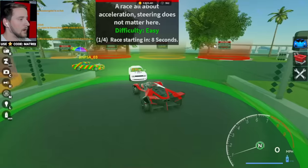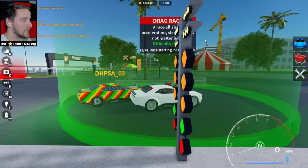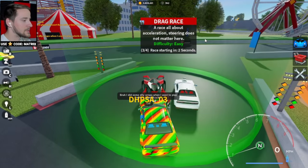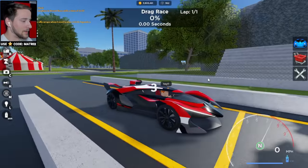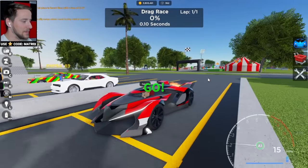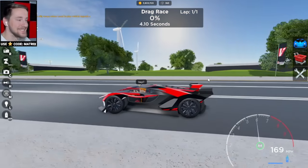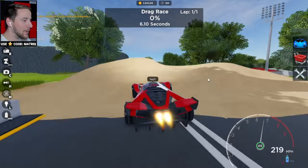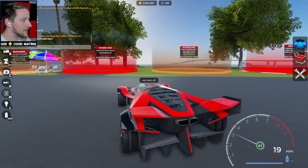Let's see how we do in the drag race. These Challengers are not slow — if they're good at anything, it'll be the drag race. Two other Challengers. Why is this thing so fast? Holy — 6.25. Not bad, not bad at all.